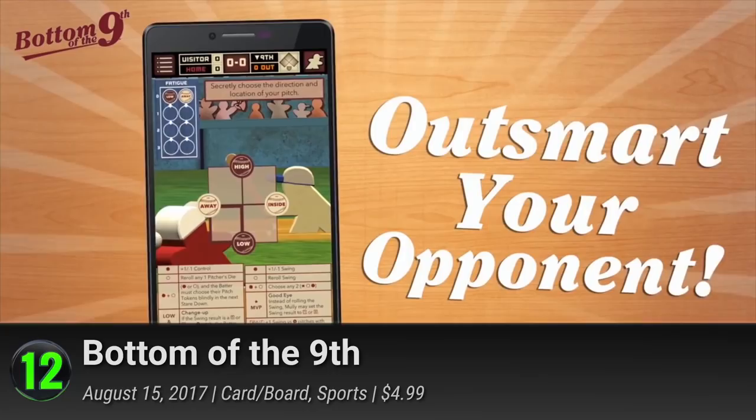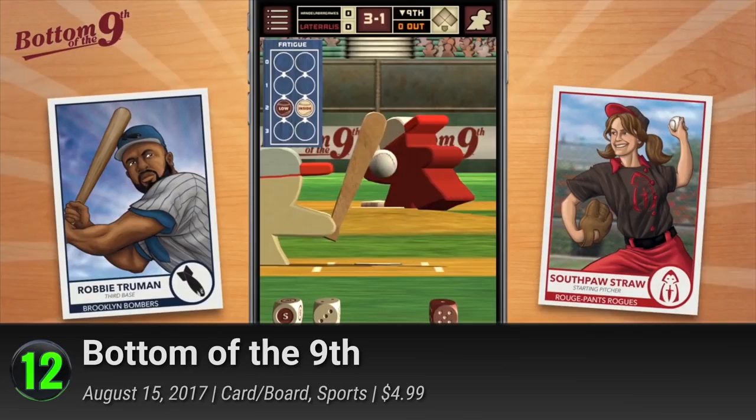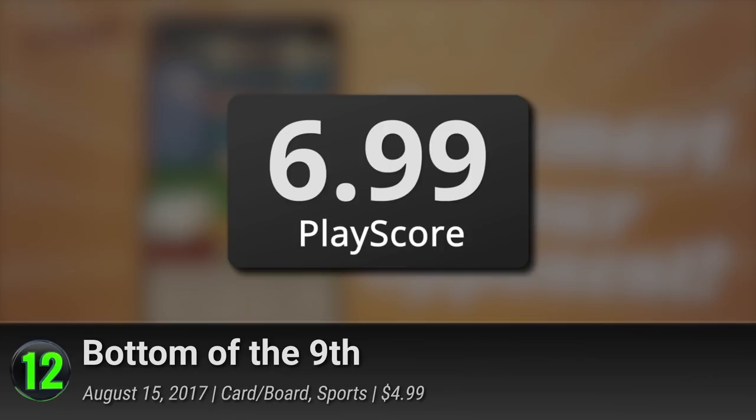The game puts a highlight on the most crucial part of a baseball match, letting you play as batters and pitchers in a duel for victory. As with most board games, it presents you with a few strategic decisions. Bluff your opponents in the stare-down and then place your fate in the roll of a dice. Despite its fun gameplay, the game has been largely criticized for its frustrating dice mechanics. It has a provisional PlayScore of 6.99.